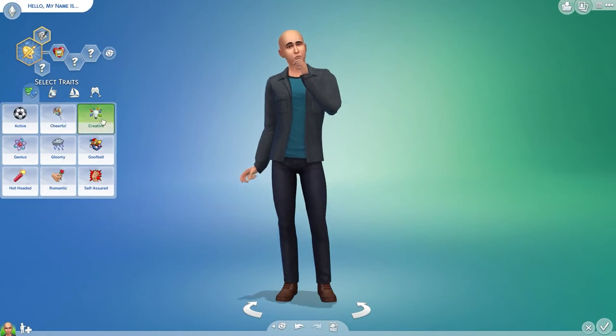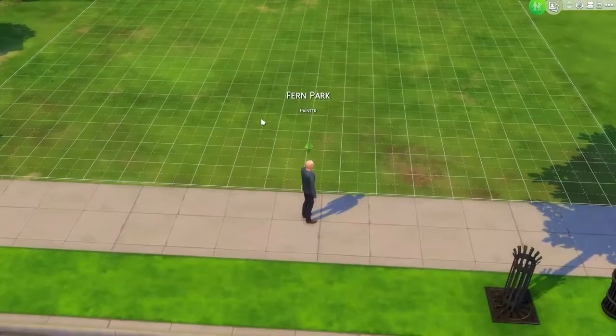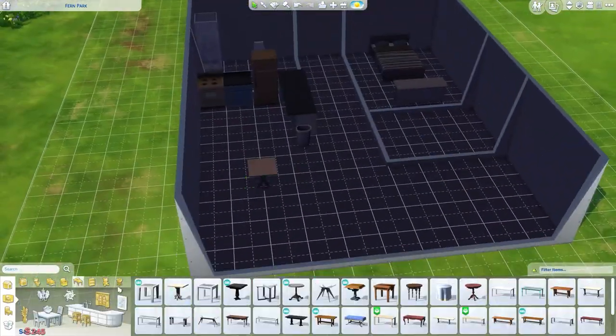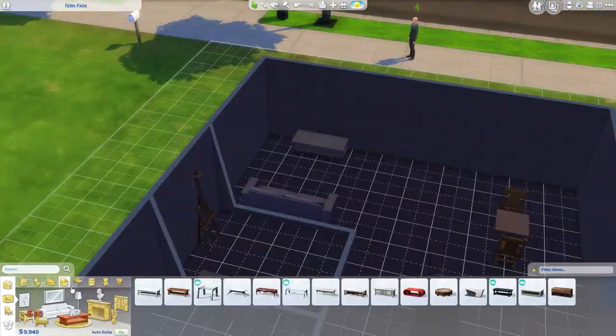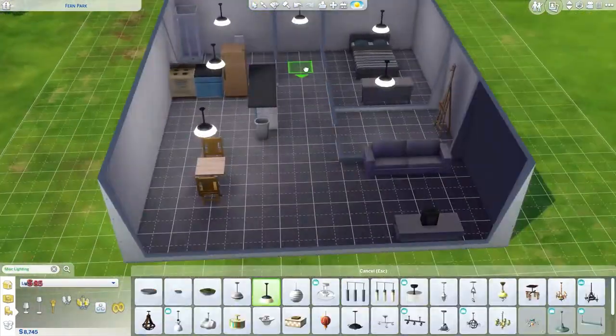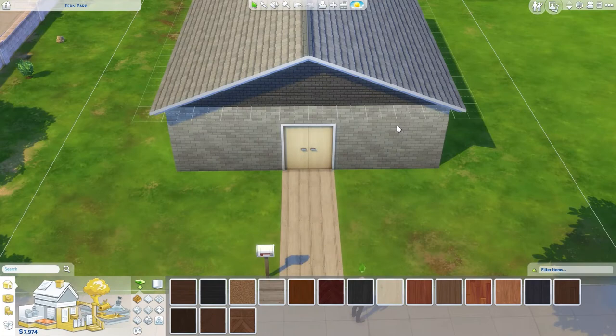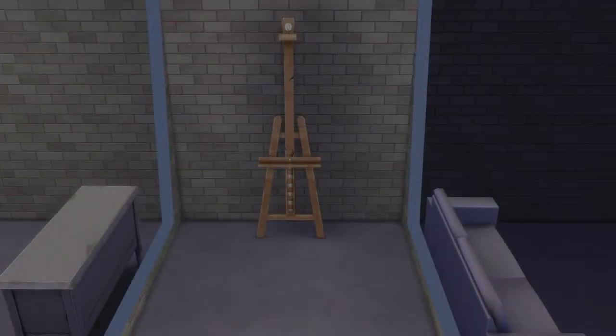After you finish customizing your Sim, choose a lot and then build your crappy starter house. Just make sure you have a small room with an easel in it and you're good to go.